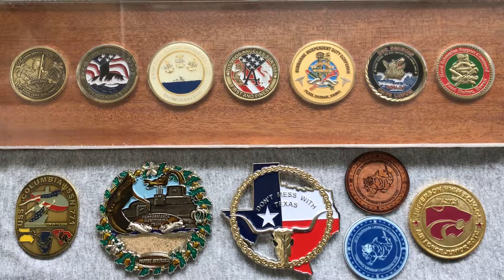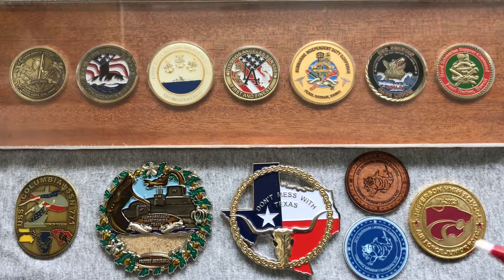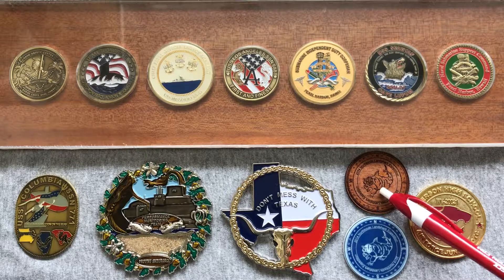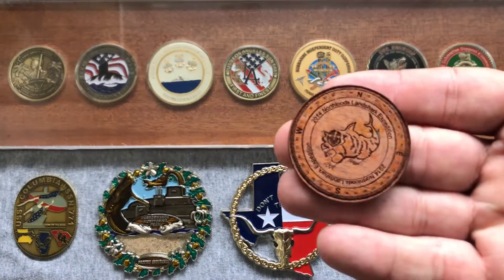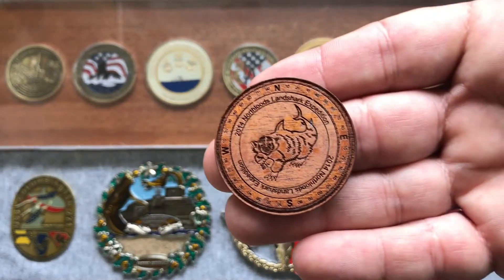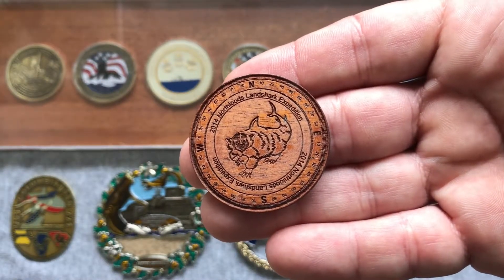The ones you see in front of you are largely Navy. There's one Marine one over here. I've got one from a JROTC from the Air Force, who I work with every year or so. And then the one you see right here — my prized possession — I wouldn't call it a challenge coin, but it is a wooden nickel that we put together for our 2014 Northwoods Landshark Expedition, which is shorthand for my vacation.